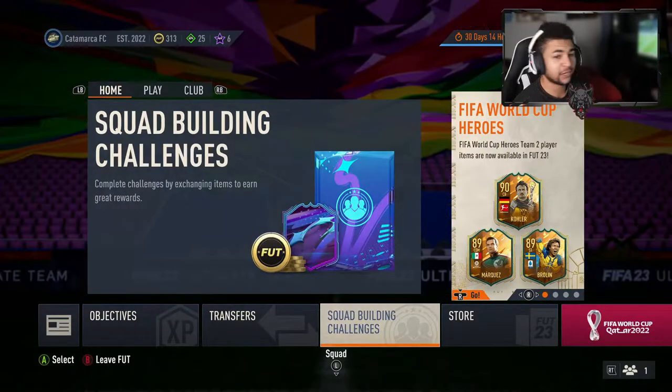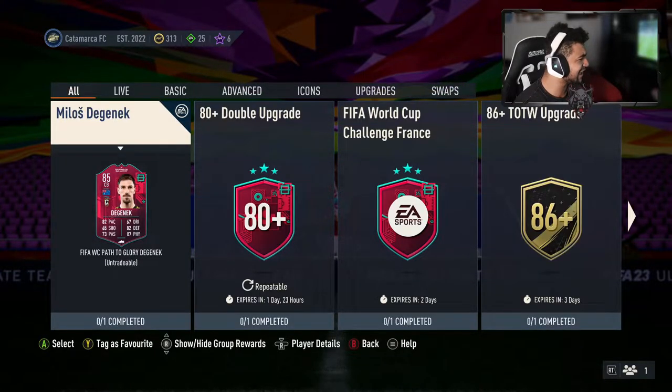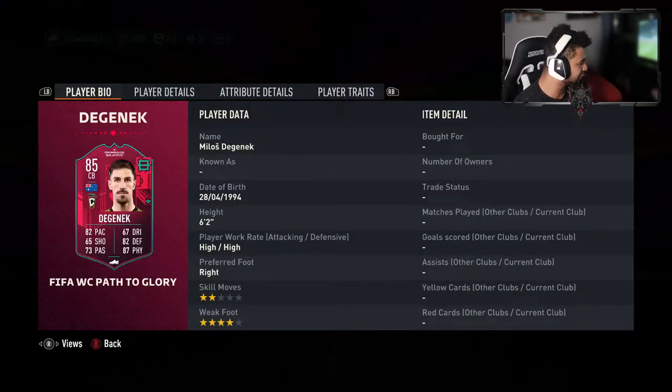Right then guys, welcome back to the video. Let's have a quick look at what EA have released today. Milos Dejanek, I want to say his name is — Australian native, correct. Player SBC, pass to glory.